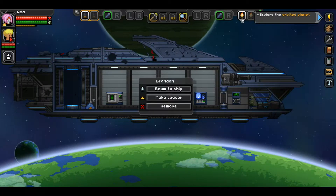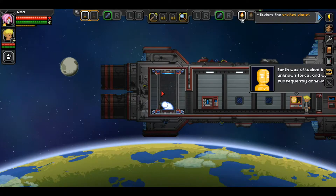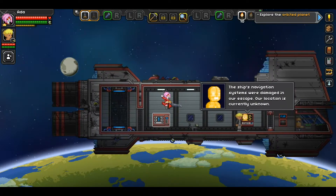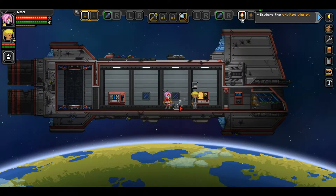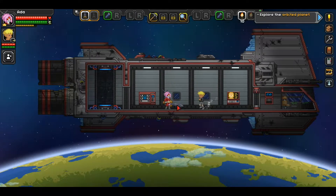I am the artificial intelligence in charge of maintenance of your ship - I offer information and advice. Careful, you've got an alien invader! Since we're on the same team we can teleport to each other. Currently orbiting an unknown world, the ship is heavily damaged. Beam down to the planet surface using the teleporter and search for supplies.